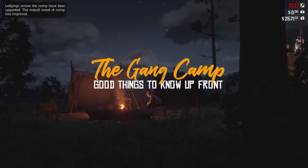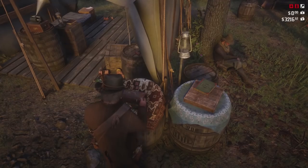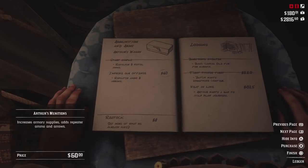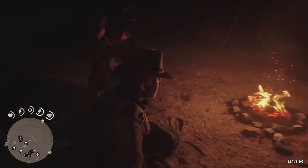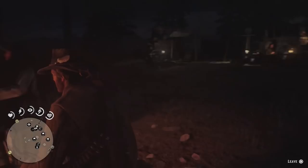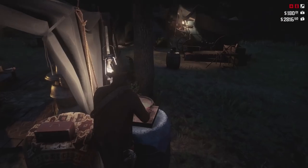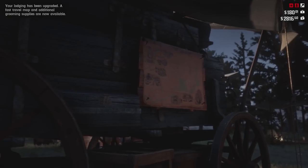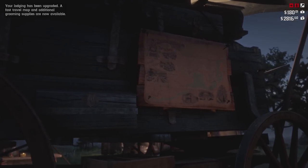Next, we're going to show you some important aspects of the Van der Linde Gang's campsite. Early in Chapter 2, you will unlock the ability to donate funds to the camp and access the ledger to purchase upgrades. There is no achievement for purchasing all camp upgrades, so we'll only cover the important ones. If you want to fast travel from camp to places you have discovered, you will need to upgrade Dutch's Wagon first, which will then allow you to upgrade Arthur's Wagon. Upgrading Arthur's Wagon gives you access to a large map for one-way fast travel.